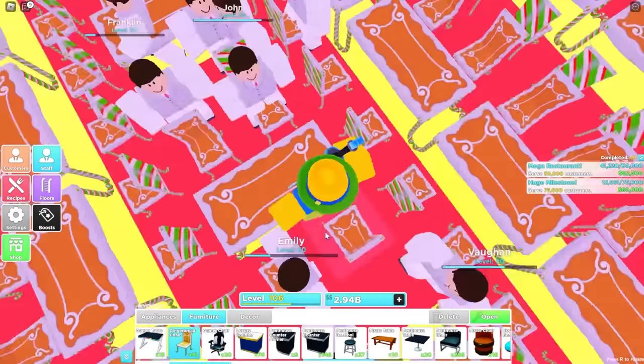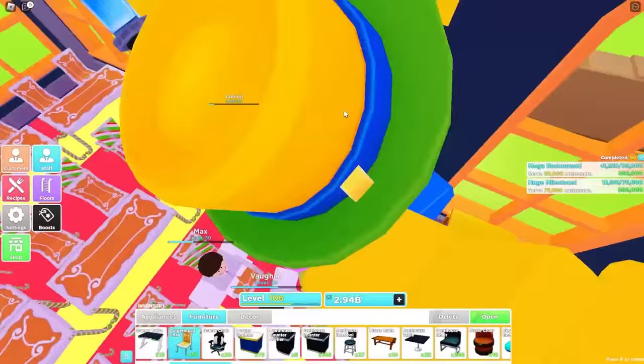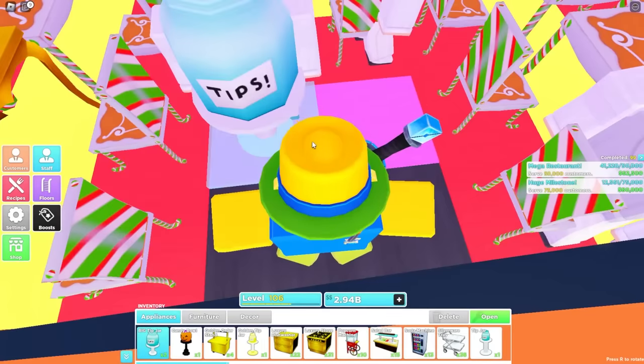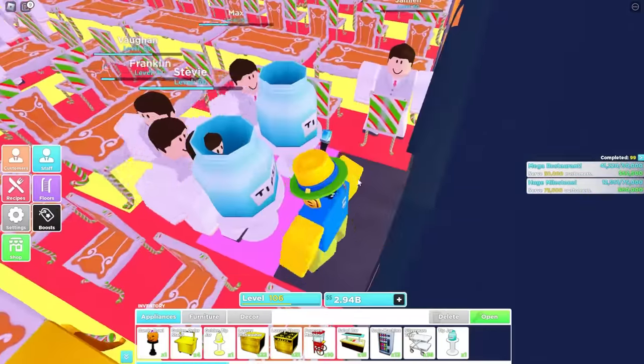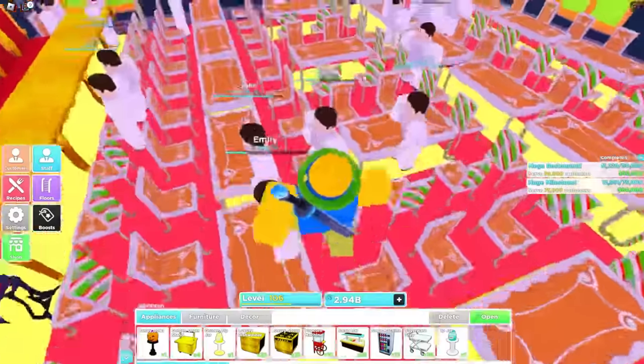Make sure it's only four chairs per table. Then right here, right in front of the door, go over to appliances and place two tip jars. If y'all don't have tip jars, you can place gumball machines — they work pretty much exactly the same, you just don't get as much money.